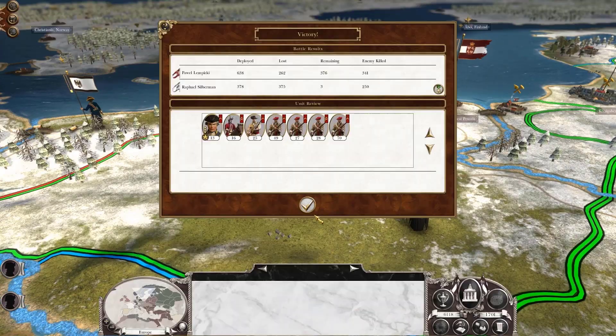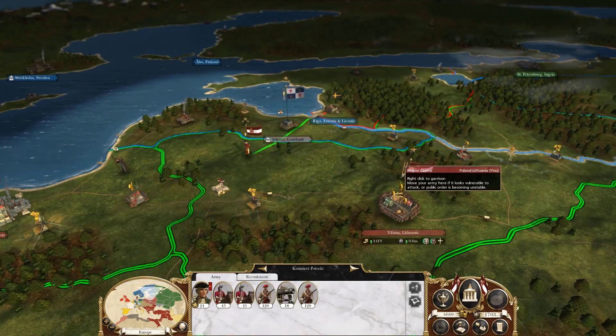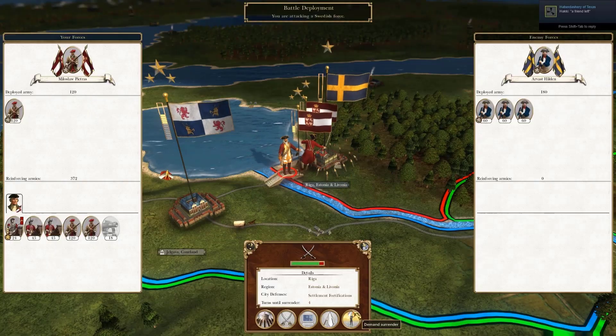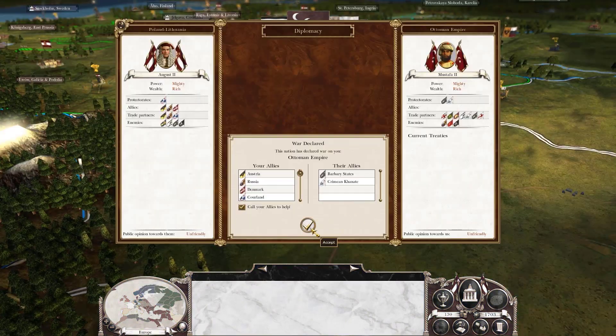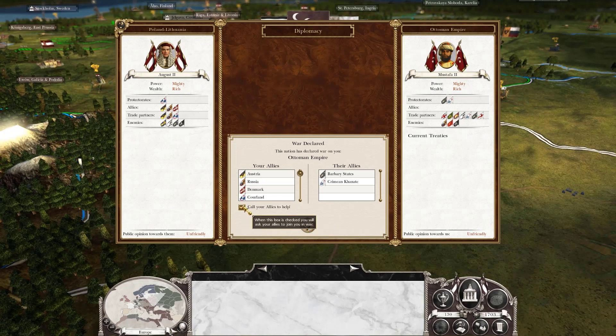With things looking under control with Prussia, we look to strike against Sweden who has left Estonia unguarded — an easy and ripe target for us to take. Taking Estonia is a vital target for us as it does protect Corlin from future Russian advances.